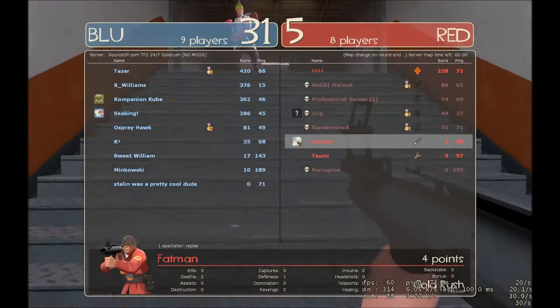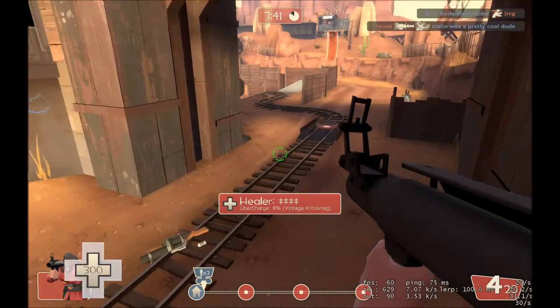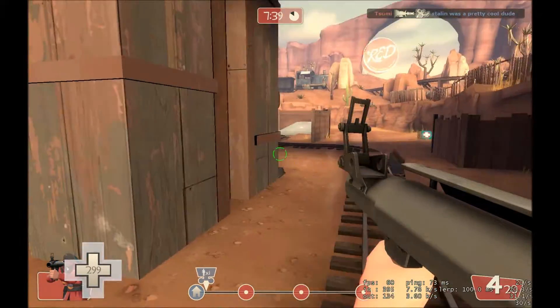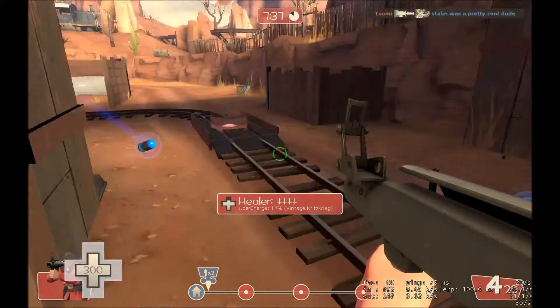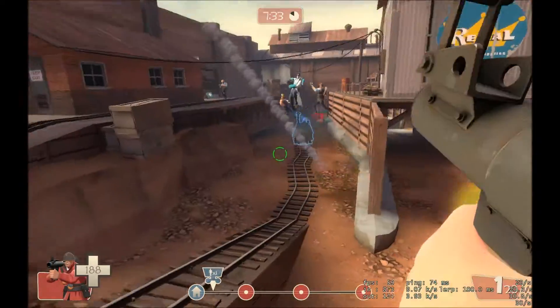You probably saw me shooting at the ground and jumping. Basically, the way you do that is you shoot a rocket at the ground and jump at the same time, and then you aim in the opposite direction that you want to go — sort of like that. It's called a Rocket Jump.